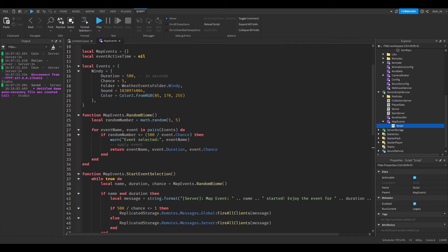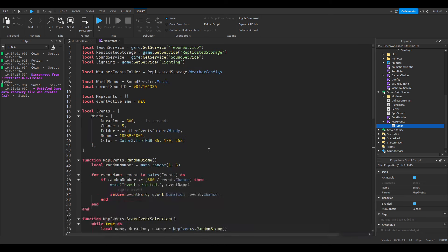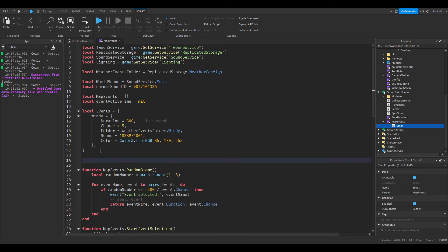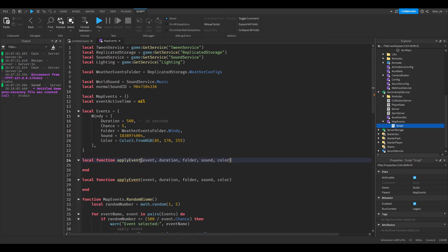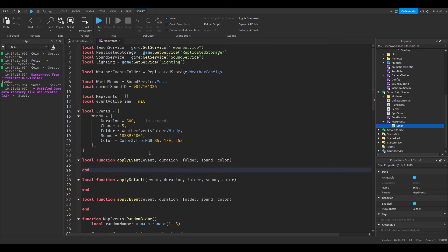Next we want functions to actually apply events. We'll create: local function applyEvent(event, duration, folder, sound, color). Then local function applyDefault(). And another function called clear(). Let's do clear first.